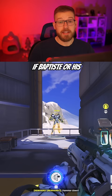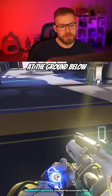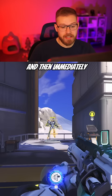And finally for support we have Baptiste. If Baptiste or his teammates get caught in Sigma's ultimate, you can throw your immortality field at the ground below you and your teammates to save them from the slam, and then immediately pop his burst heal for a quick reset.